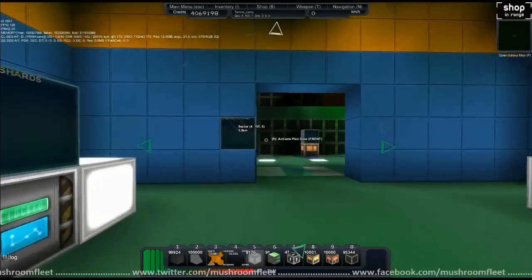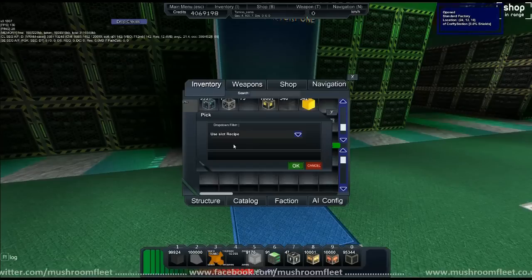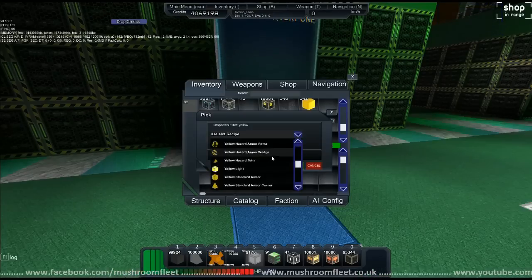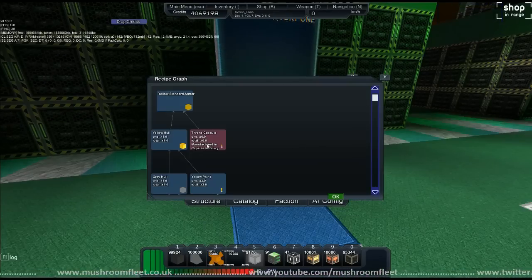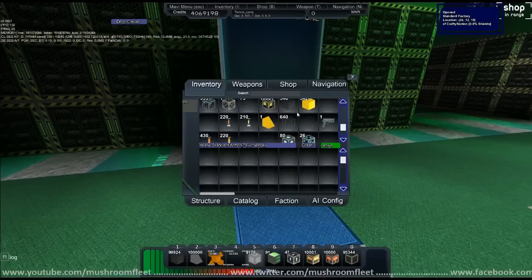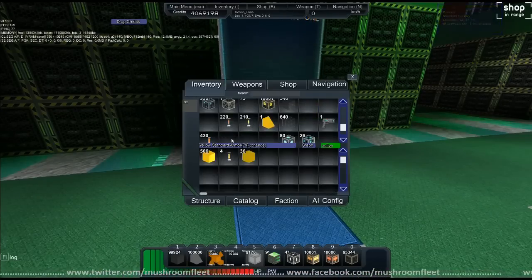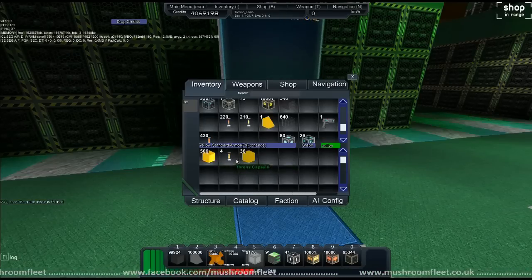Now I've got yellow hull, I'm going to run over to the standard factory and change this to yellow — go for standard yellow armor. What does it want? It wants friends — something I've got! So we'll put the yellow hull in there with the friends. Oh, it ate it.